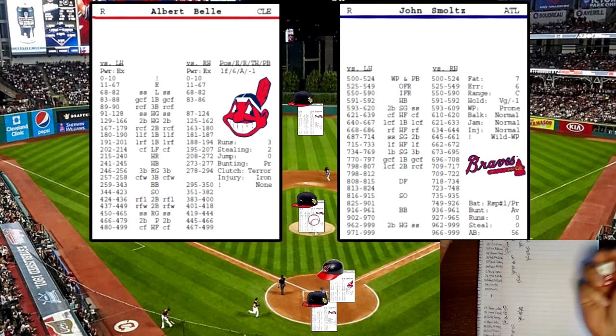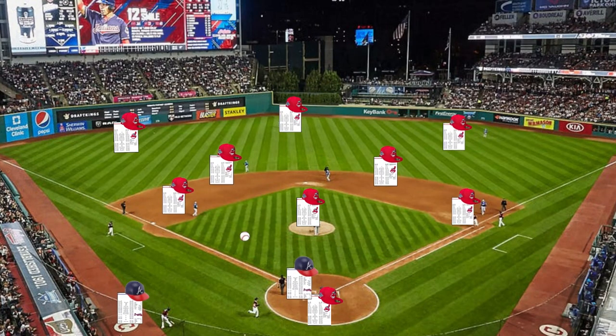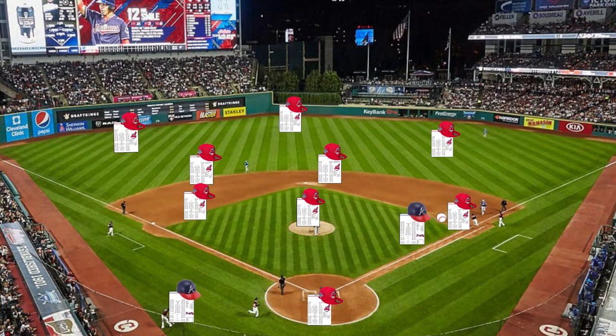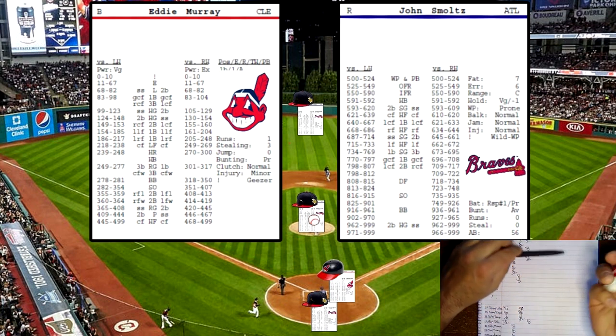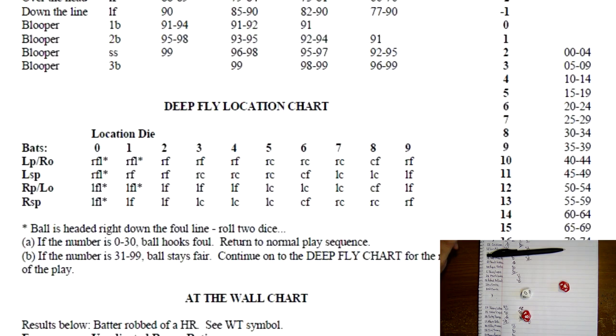Still 2-0. Albert Bell up — rows a 678, righty on the pitcher's card, 678 will be a slow grounder to third base. Eddie Murray now — rolls a 808, he's a lefty, so we go on the pitcher's card. 808 will be a deep fly. Go to the deep fly chart to find the location.